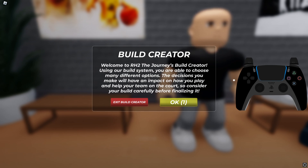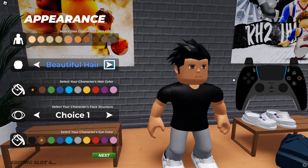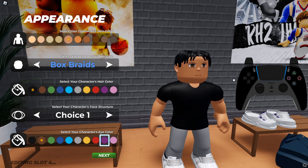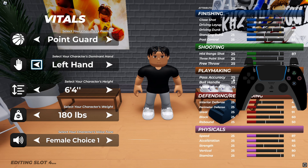Here we are inside the build creator. I might just go with this skin color. The haircut doesn't really matter because I'm just gonna change it anyway. Hairstyle doesn't matter — all this really doesn't matter, we're just gonna go ahead and get to it.